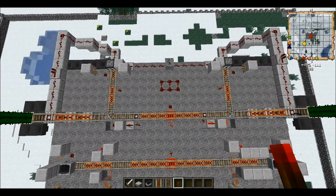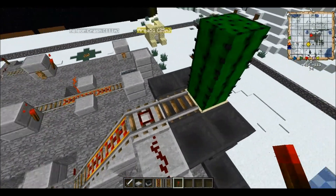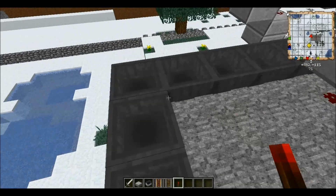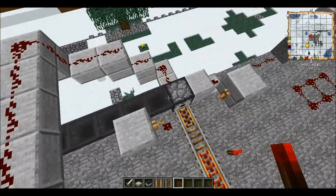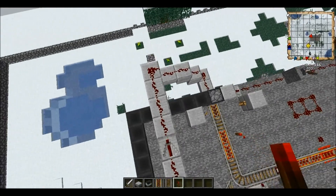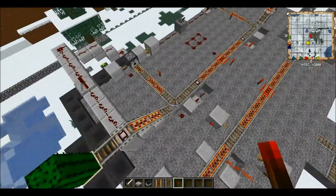If you set it up somewhat like this, where you have your destination a bit higher than your starting point, you can basically use hoppers and refill your minecart. This is not very recommended for survival mode, but you can build it — there is no problem building it. It's just that it's gonna take a lot of resources due to the amount of hoppers used in this mechanism.